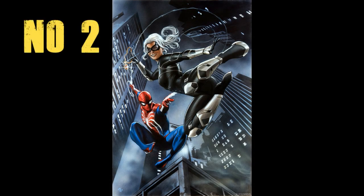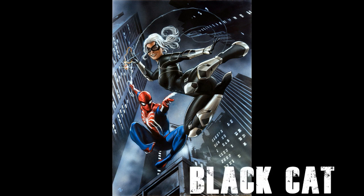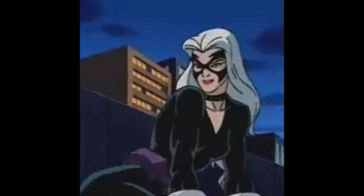At number two, we have Felicia Hardy, also known as Black Cat. Black Cat is kind of a strange character — she's got unconscious probability manipulation. She can affect luck around herself and people around her, giving them bad luck and giving herself good luck, but it always has a price and backfires on her. She's extremely agile because she's a cat burglar, and she's very fast and nimble. She would probably make a great team-up for Spider-Man in Marvel Crisis Protocol.